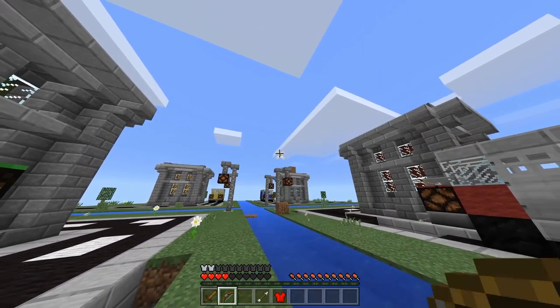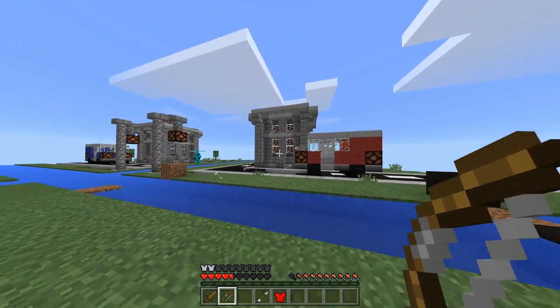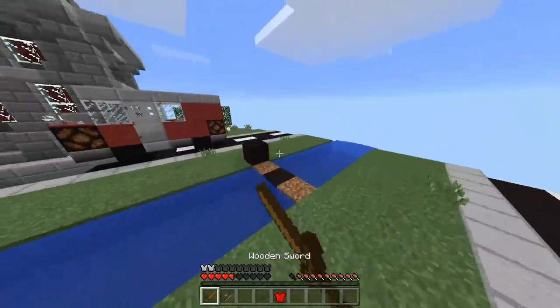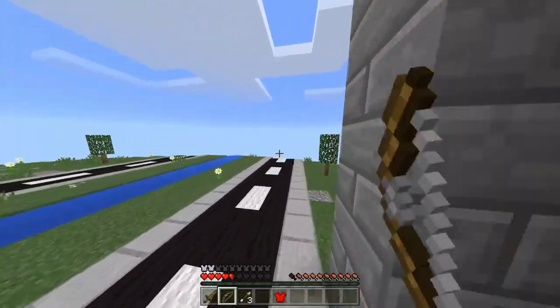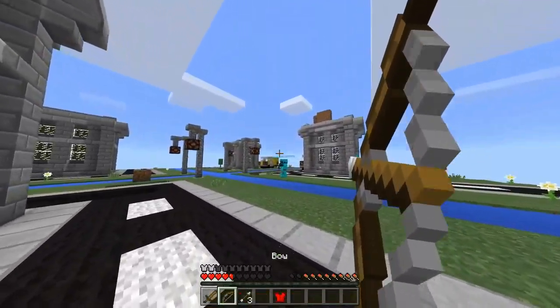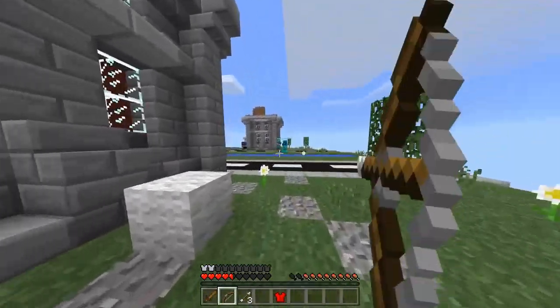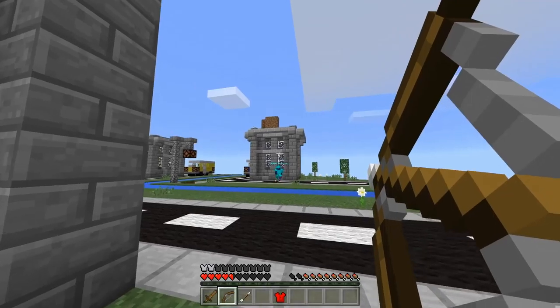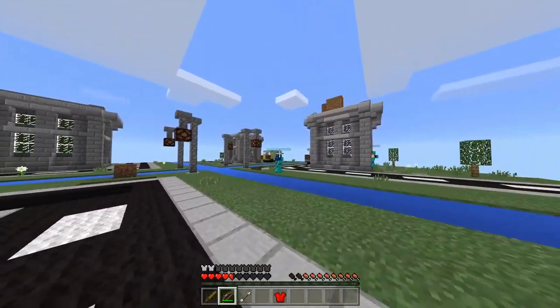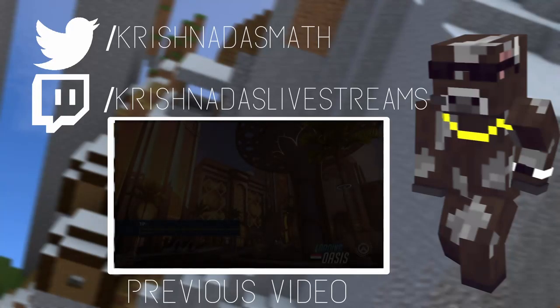Those arrows are just absolutely on-point. Nobody can aim right now. Okay, this is basically a standard Minecraft server that at least works, but the experience is not good enough for me to make regular videos on it. I might do live streams though. Get wrecked! So close — nope, he actually aimed right and I got killed. Anyway, subscribe, like, share, bye.